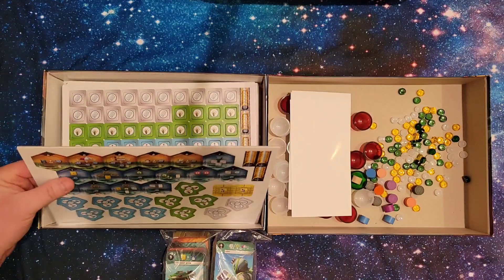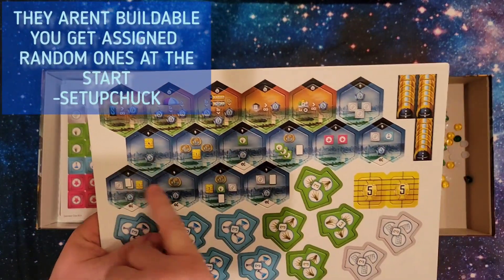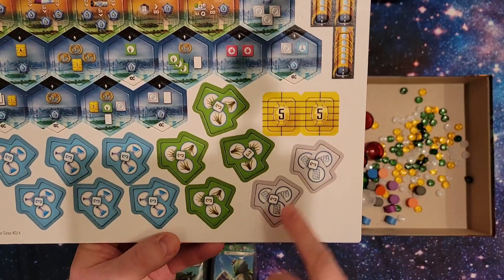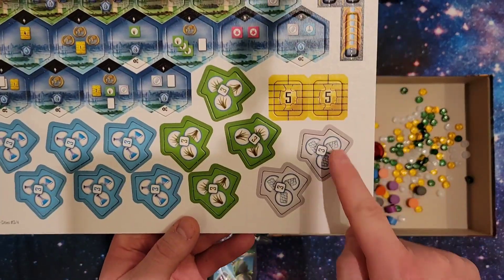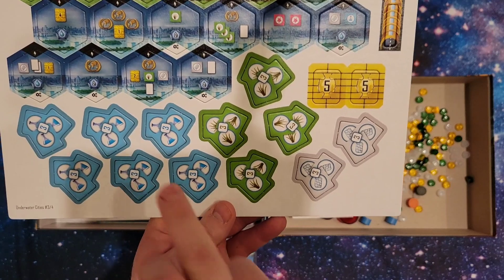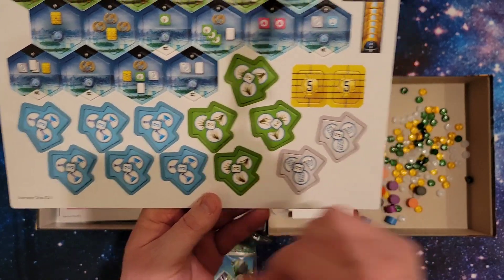Next we'll go into the metropolis tiles, which you can build — very nice. Here we have some tunnels. These are the credits here, and these are upgraded credits from BoardGameGeek. And here are the resources: kelp, science, and steelplast. These are the denominations of three.